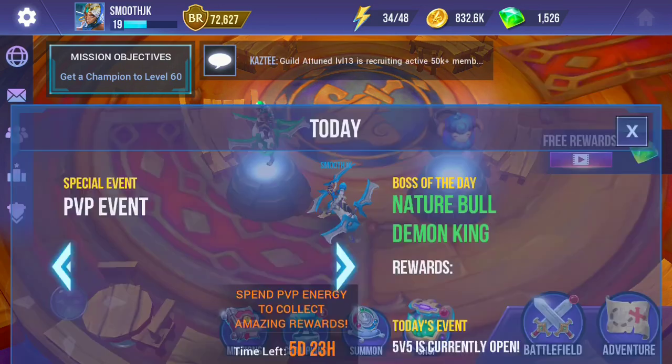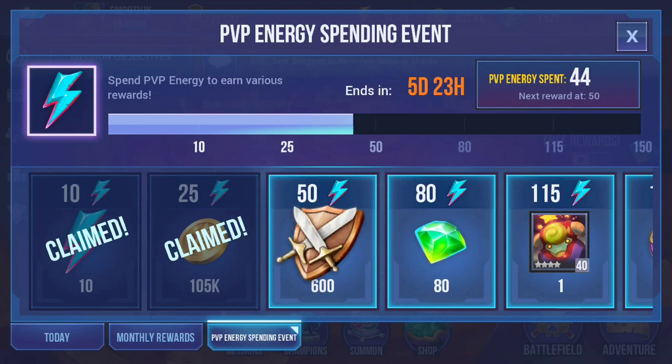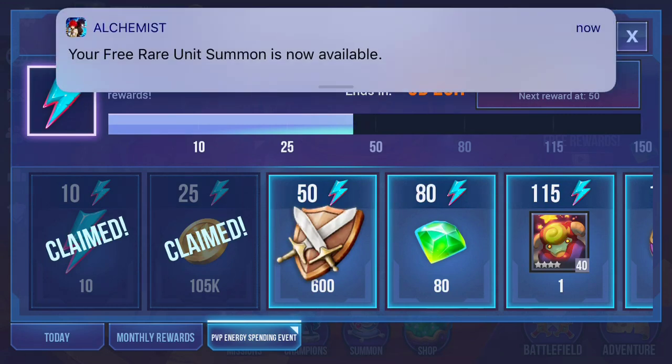So right now there's actually a PvP event, and what this is, it's just like the energy event that preceded it. You use a certain amount of PvP energy, and then you hit certain milestones, and then you get the respective rewards. So this is like something that you kind of want to be doing anyway — using your PvP energy — but this incentivizes you to do it a little bit more, and you get these nice rewards out of it. So I've already gotten the gold, which is really nice.